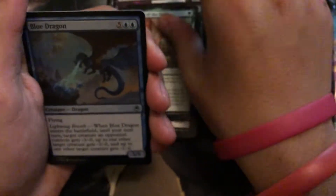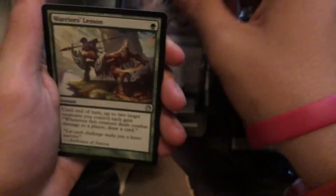Ooh, Instrument of the Bards. Foil Blue Dragon. Ooh, List Card. Warrior's Lesson. That's interesting.